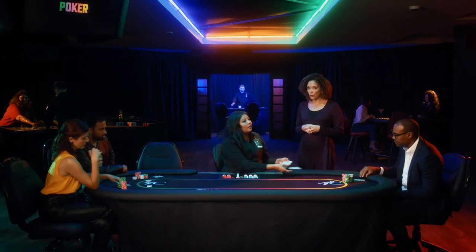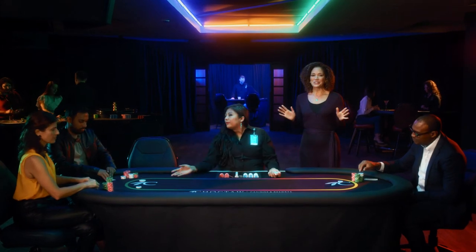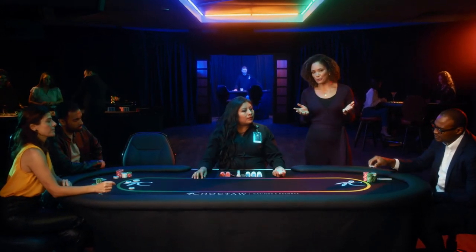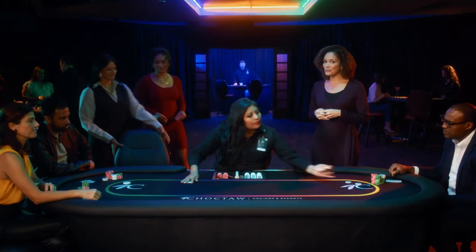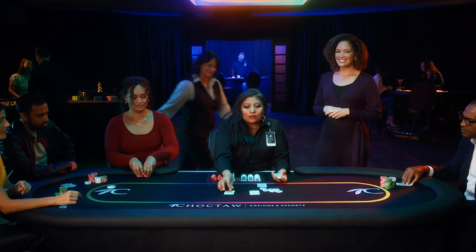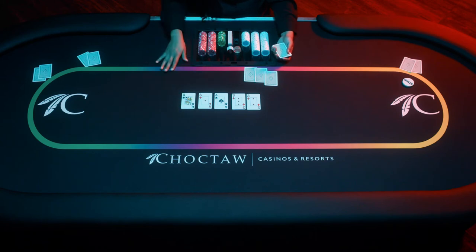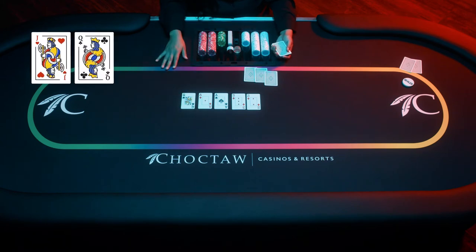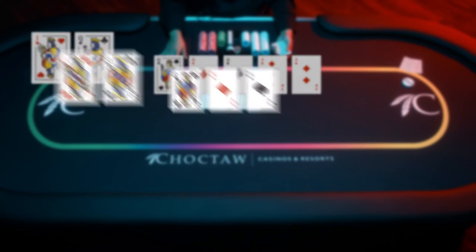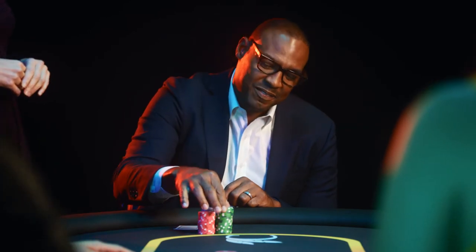Today I'll be teaching you the kind of poker you play in the Poker Room at Choctaw: one-two, No Limit Texas Hold'em. It's basically what you see in all the movies. You'll start by requesting a seat from the host station where they'll set you up at a table with your chips. The goal of Texas Hold'em is to build the best five-card poker hand using any combination of the two cards you've been dealt plus the five shared community cards in front of the dealer.